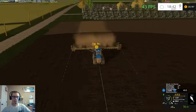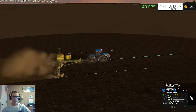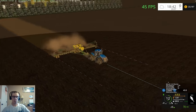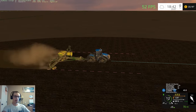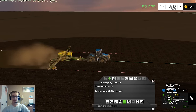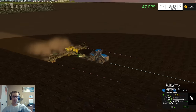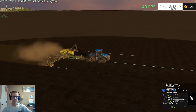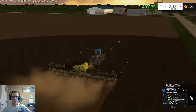I could technically get the spreader and sprayer started, but I don't want to run into them. What I could do is start one of them on field five and one on field six, since those fields will take longer to get to. I think I'll finish this headland and then get those guys going.